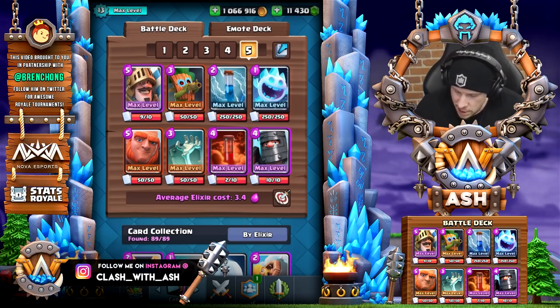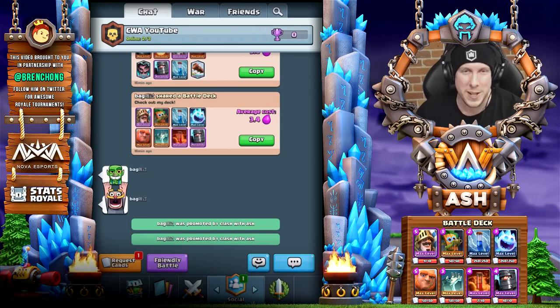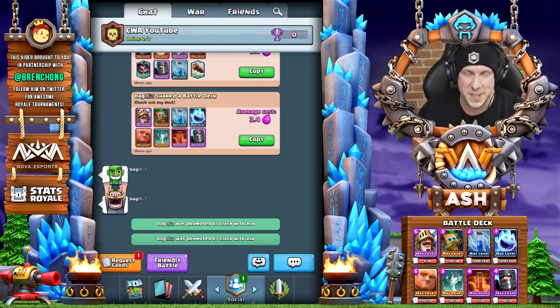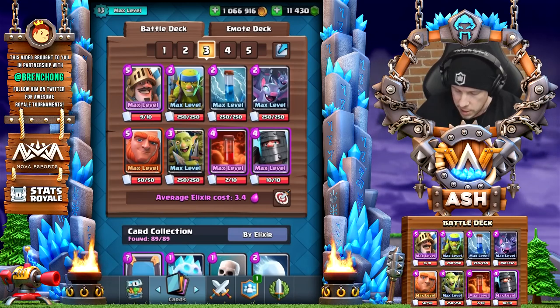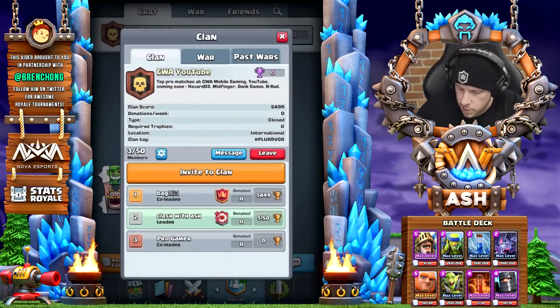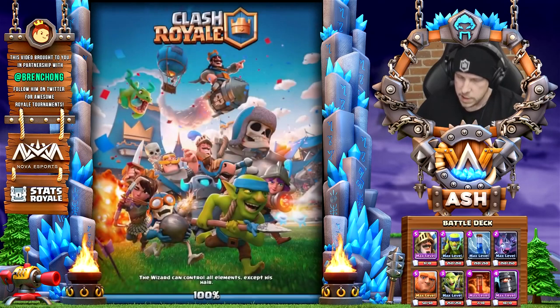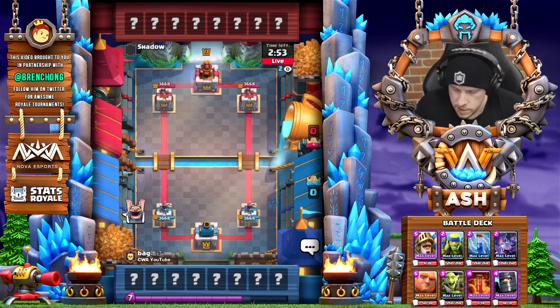Yeah, let's play one more — actually let's just move on to the next deck. We're doing Giant double prince spam with the Spear Goblins, Goblin Gang, and Bats. This is probably the deck that I see the most out of the four. A lot of people just go back to this for nostalgia, and they will definitely pick up some dubs.